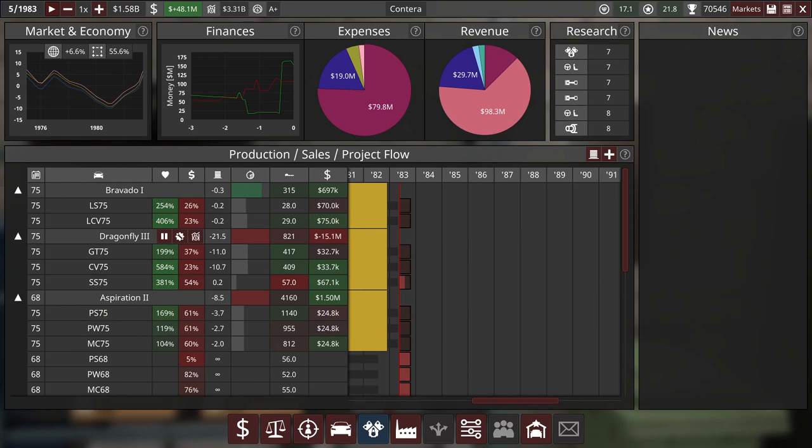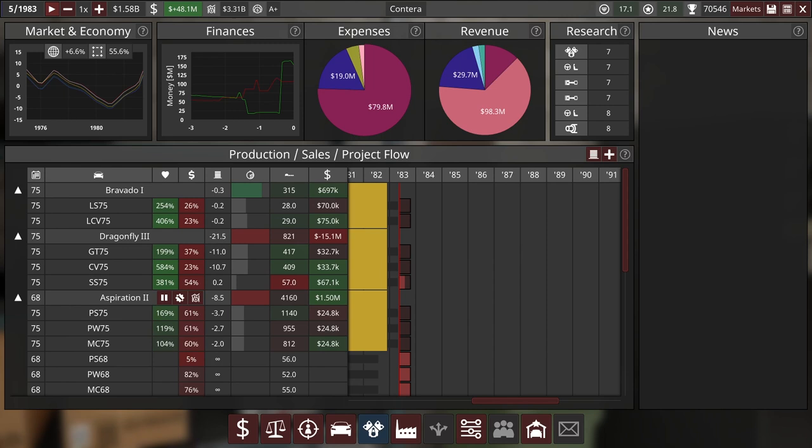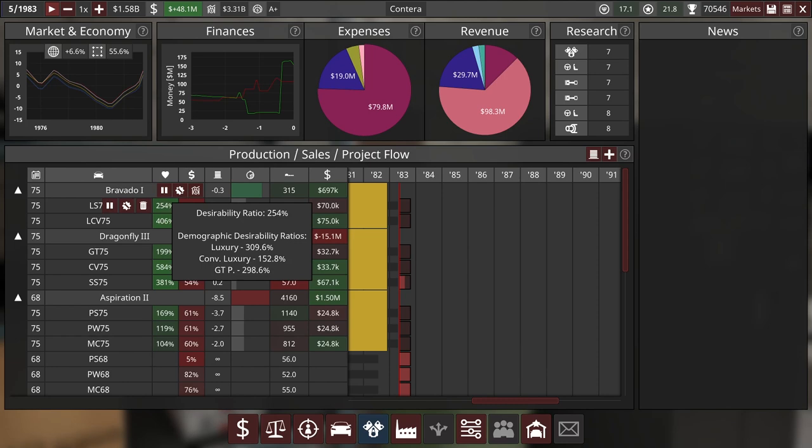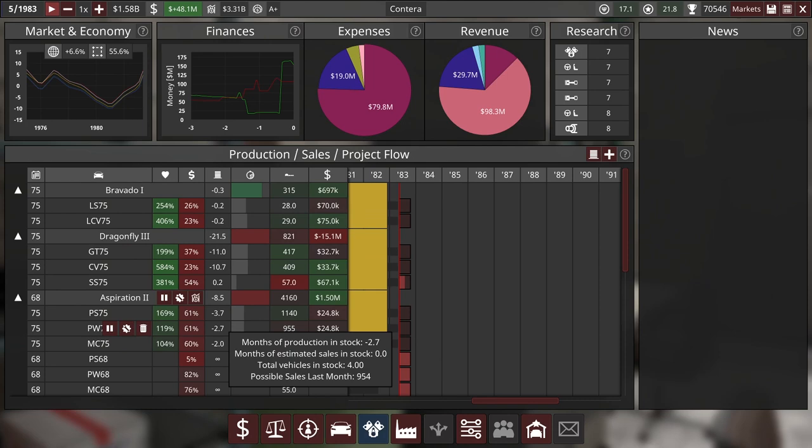We might want to upgrade this to a large factory, that one to a medium factory, and then produce the Dragonfly in the medium three factory, something like that. And then we're going to be doing a facelift of the Bravado as well, but before I do that I want to make a couple of quick adjustments to the prices here just based on the stock numbers that we're seeing and the directions that sales are going. So give me just one moment.